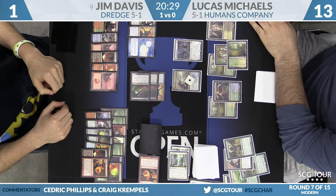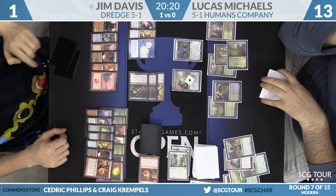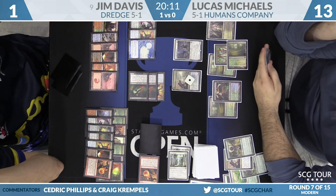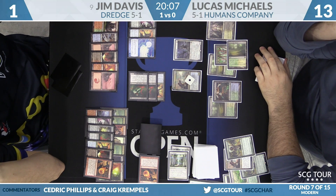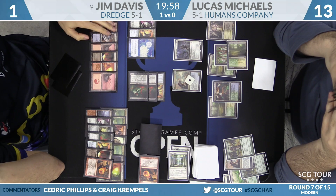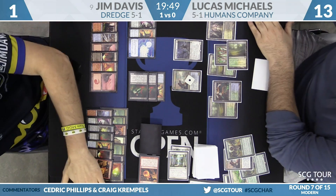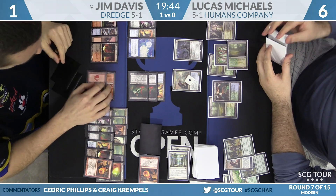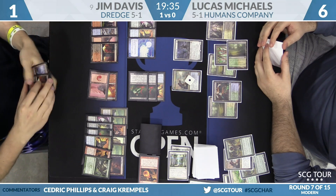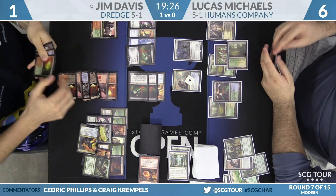Davis will attack with two Bloodghasts and a Prized Amalgam — of course any that die have the opportunity to come back. On defense: an Amalgam, a Narcomoeba, and a Stinkweed Imp. Got the air and the ground covered. Lucas Michaels has an Izzet Staticaster in hand besides — he's not doing anything. He's got the blue and Breeding Pool for the Staticaster, but he's missing the red. That damage is going to come across — seven of it. Did he maybe leave himself in Conflagrate range?